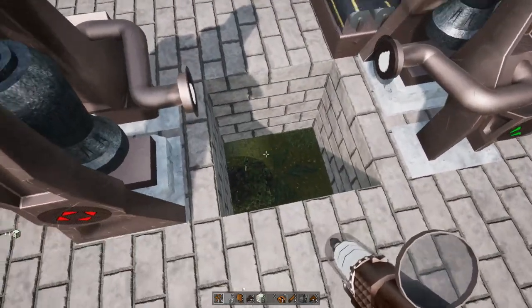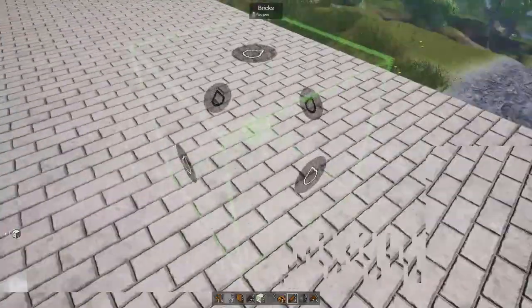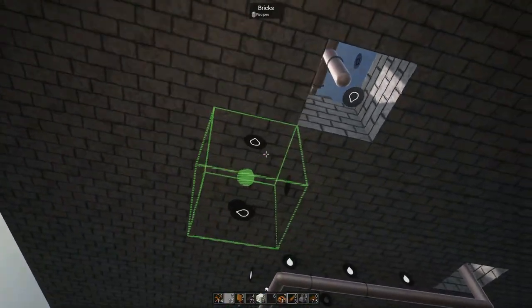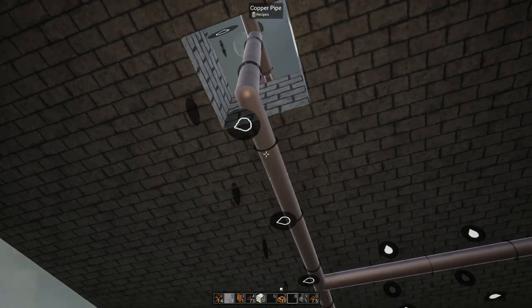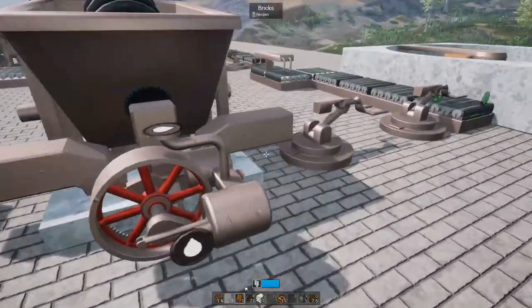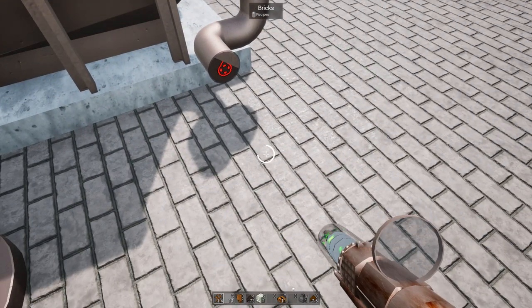Okay, dig a hole in the floor, take that, and now we gotta go pipe all this together. I'll put that there while I'm here and drop down. One, two, three, and four — there we go. Now what I gotta do is actually get the wastewater output on this. Let's go do that — drop down the hole. What do I have for pipe? No pipe — oh my god.